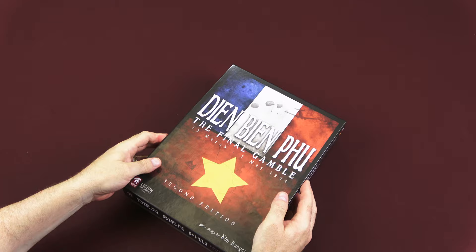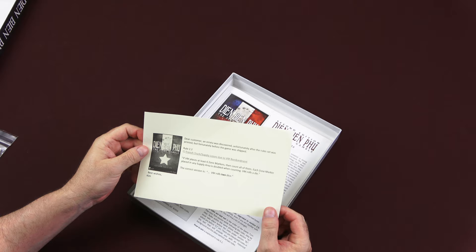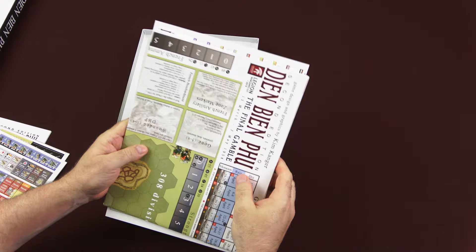Inside we've got 2D6 and some baggies, and a list of errata — just one piece of errata for the game, which is good that they caught that before it got out. There's your 24-page full-color rulebook, counters, and our map and player aid. So let's set up the map and take a look inside the game.